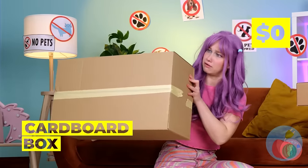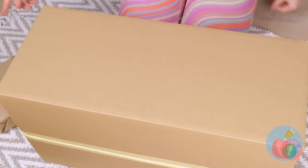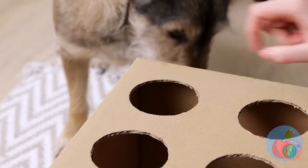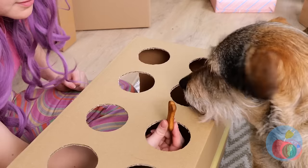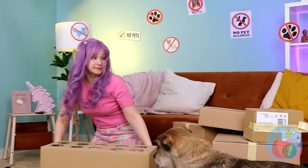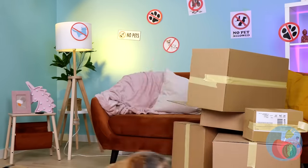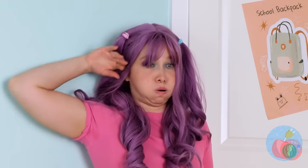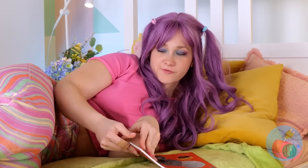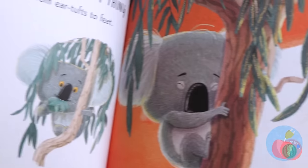Look at all these boxes — let's have some fun. We can make a whack-a-mole game, but with treats. Besides, moles bite. Quick, hide — it could be moles. We're in the clear. Time to relax with a good book. Wow, that koala sure likes eucalyptus.